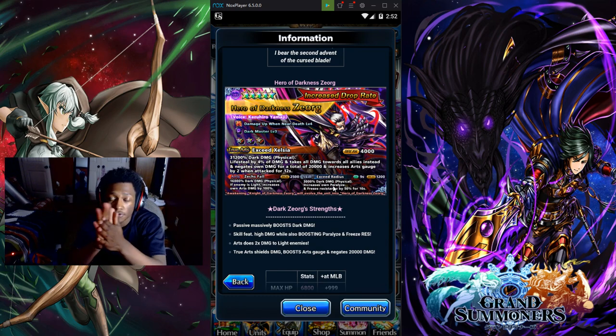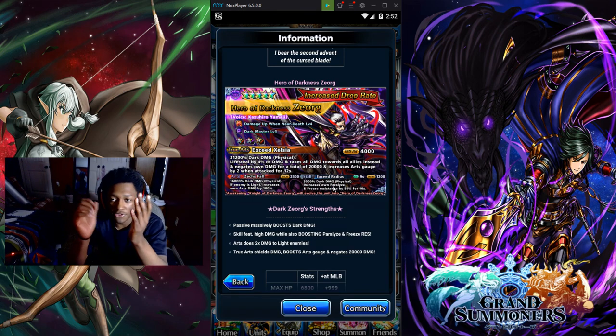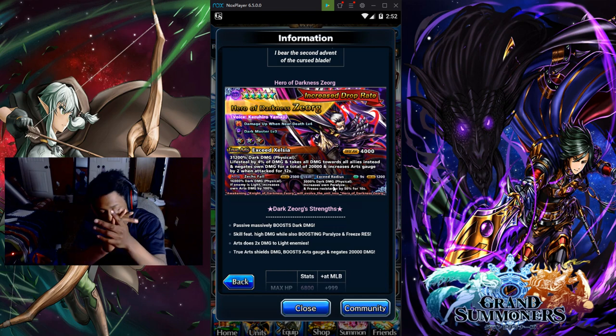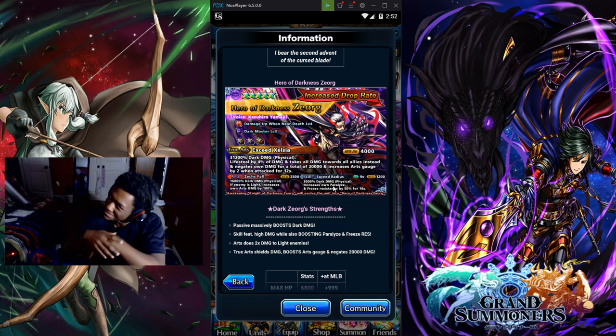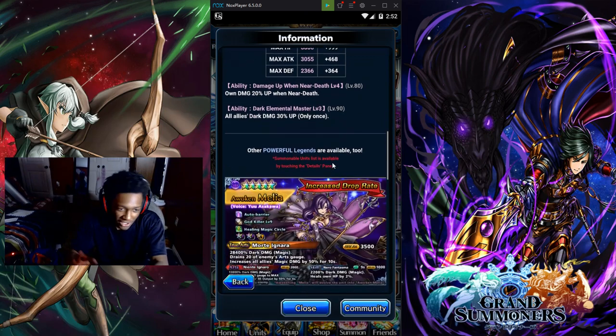Dark Zord — a lot of you guys know him, I shouldn't have to explain much. He has 31.2k dart damage, but his equipped slots are five-star magic and four-star physical. Not that great, but that's Dark Zord — we already know about him.